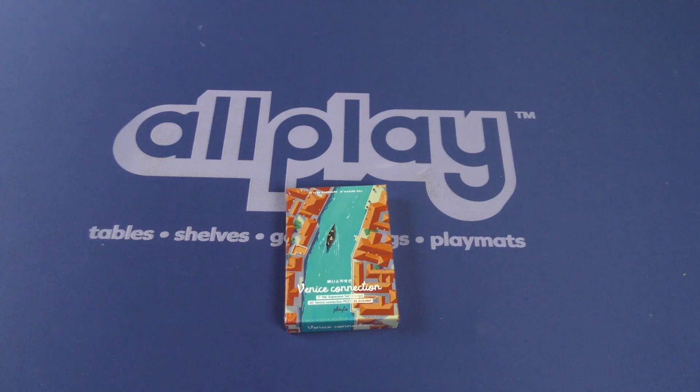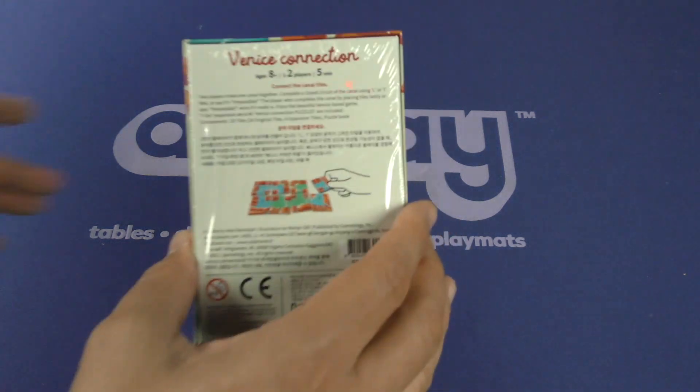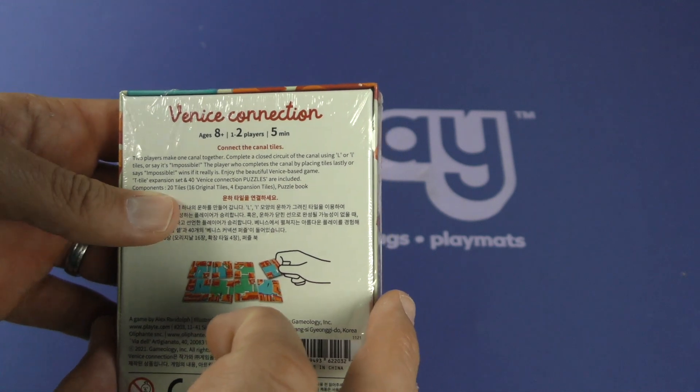Hello everybody, welcome to another Daily Dice Tower unboxing. I'm Joey Evans and today we are taking a look at Venice Connection. Venice Connection is for ages eight and above, two players, and it takes five minutes.